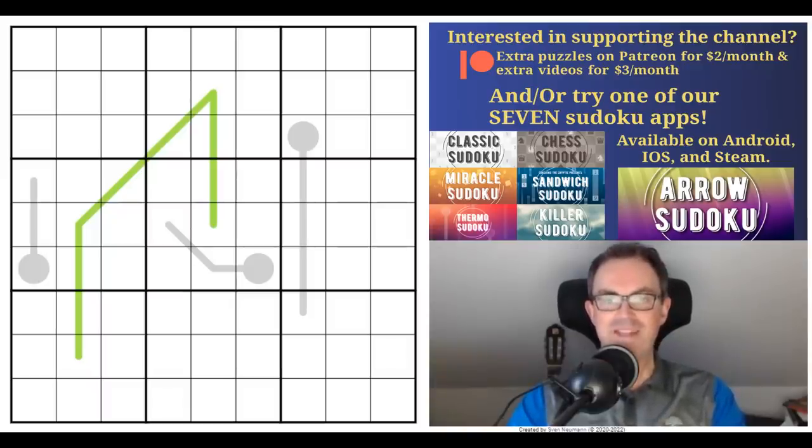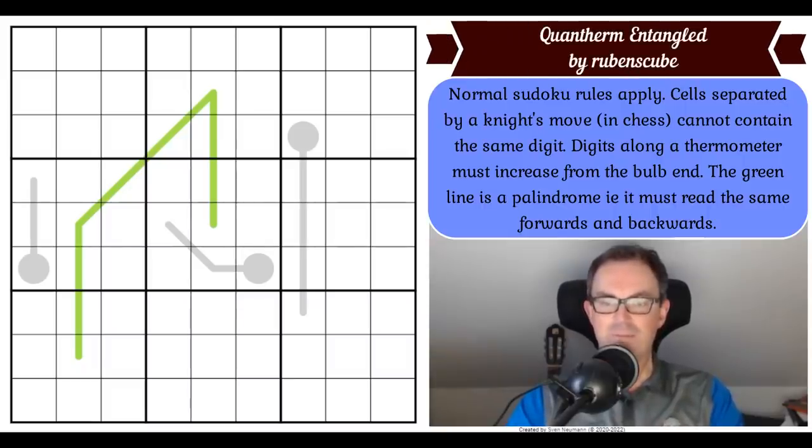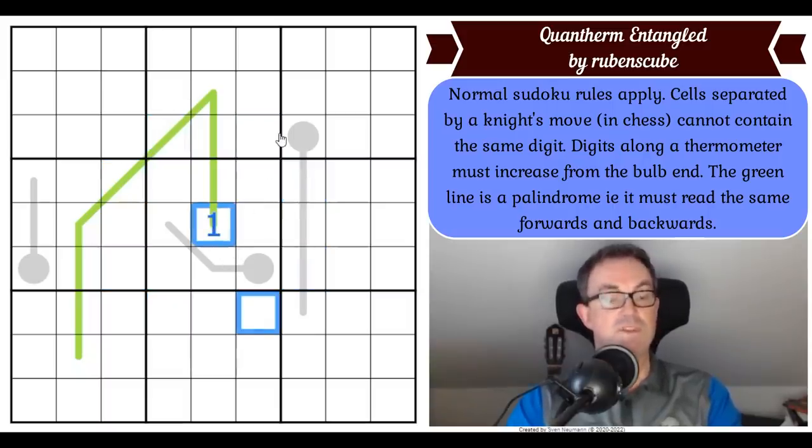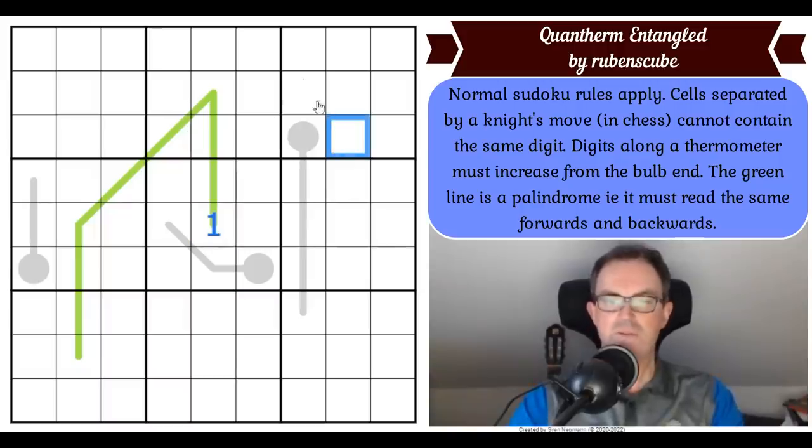Let's get on with Quantum Entangled by Rubens Cube, and here are the rules. Normal Sudoku rules apply. Cells separated by a knight's move in chess cannot contain the same digits. So let's just pause there and make sure we understand what that means. If the centre cell is a one, then none of the highlighted cells in this puzzle could be a one, because if this one in the centre was a chess knight, it could jump to all of those highlighted cells, and therefore none of those cells could be a one.